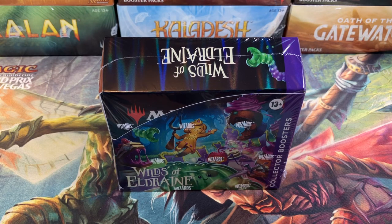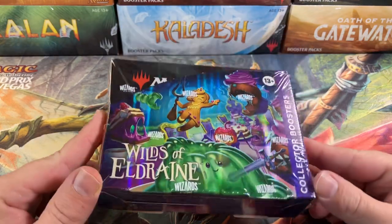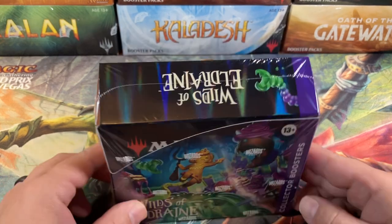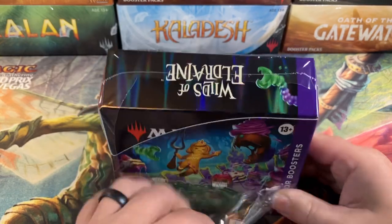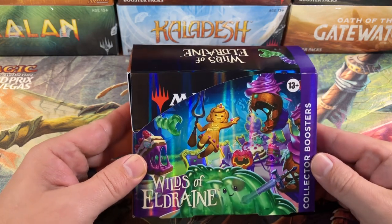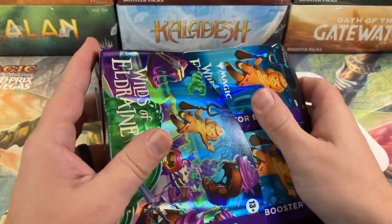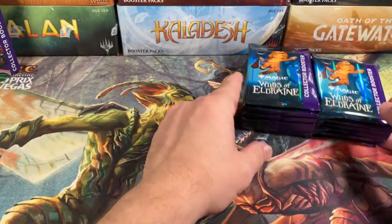Welcome back, cardboard warriors! We've got another Wilds of Eldraine collector's box to bust open. We're going to see if we can happen across the confetti foil or some really good enchantments with anime artwork. We've been in a little bit of a lull with the collector's boxes lately. This one hopefully picks it back up, since the last one was pretty good only because we got duplication on really good enchantments — four mythics were duplicates but they were all good.